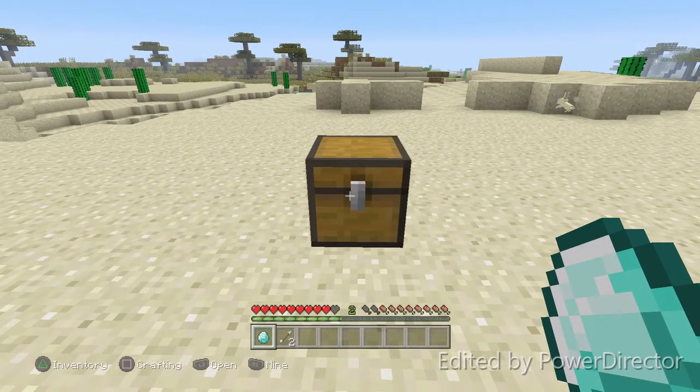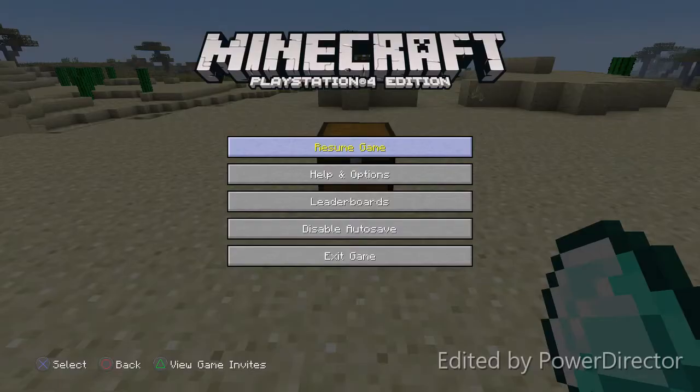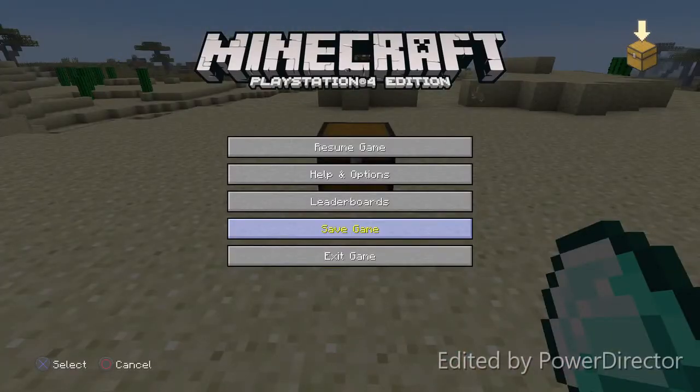All you have to do is, before you open the chest, click pause on your Minecraft game. Then go down to disable auto save and click OK. It's going to ask you, do you want to disable auto save? You want to say yes. Then you're going to want to wait until that save icon up there at the top of the screen goes away.